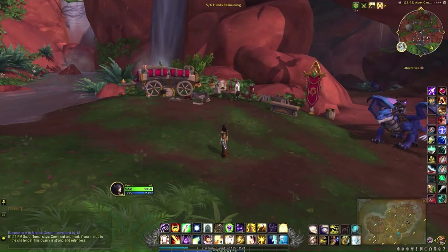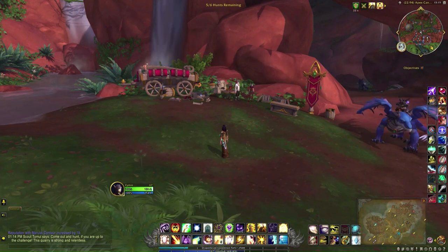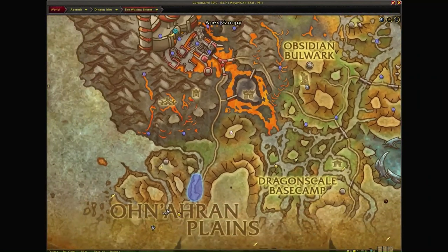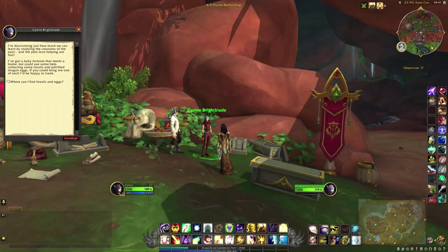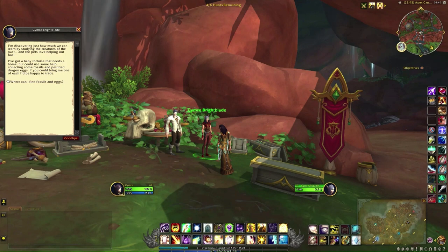This pet is tied to Simri Brightblade and is dependent on when she actually spawns for the world quest Brightblade's Bones. When you speak to her, she tells you a couple of clues on how to find this secret pet, although she doesn't specifically name what it is.